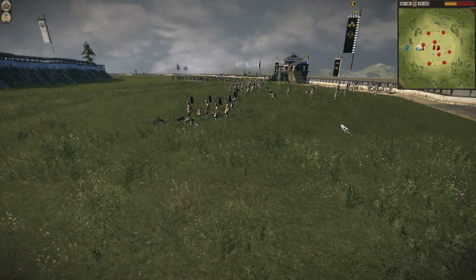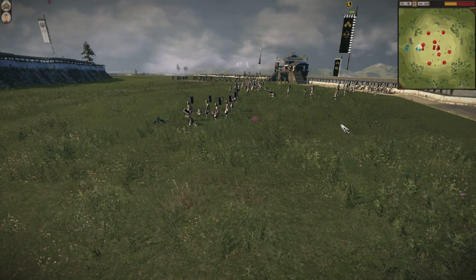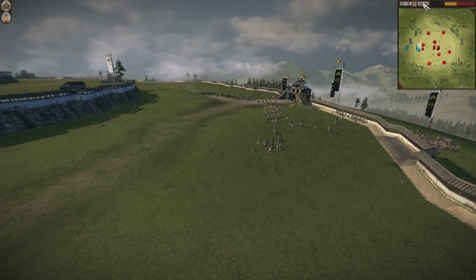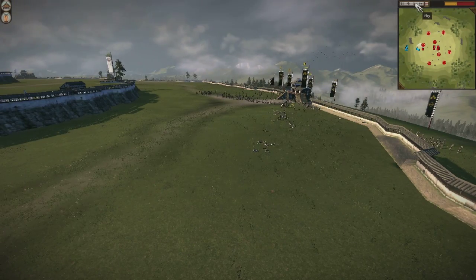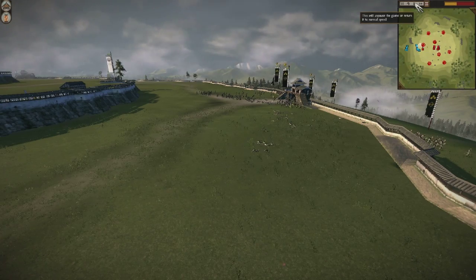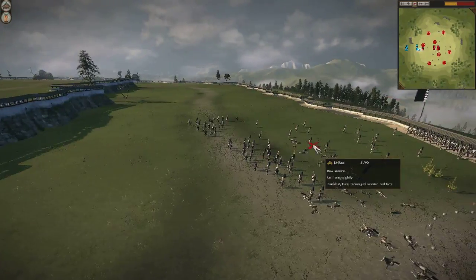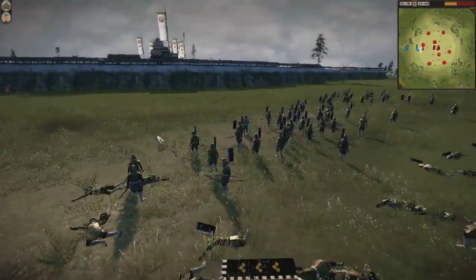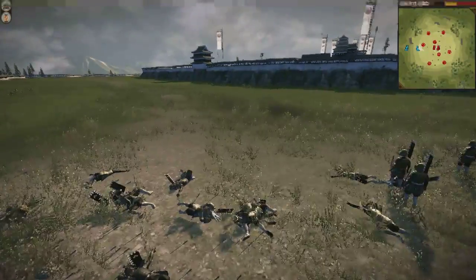Sorry, got the cat crawling all over me like usual, trying to get him situated. I'm getting all kinds of lag here. Let's fast forward a little bit so we can get through it. Basically I'm just skirmishing with his men — when I fast forward you're not really missing anything. My opponent really got caught in a bad situation where he couldn't really retreat his men or else they're just going to continue to take losses.